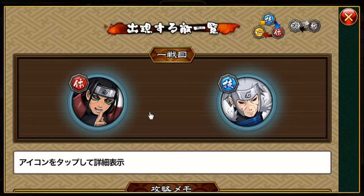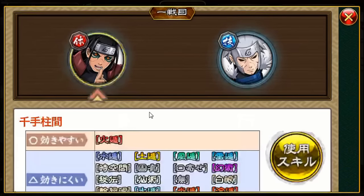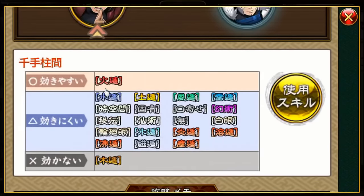Let's take a look at Hashirama first. Hashirama is weak against Fire type. He's strong against a lot of types: Water, Earth, Wind, Electric, Space Time Jutsu, Unique, Summoning, Genjutsu, Secret, Sage, No type, Byakugan, Rinnegan, Ice, Flame/Blaze, Lava, Boiling, Magnetic, and Dust type. He's pretty overpowered — he's strong against all these types. And he's totally immune to Wood type, so don't try to use his own type against him because it will not work.